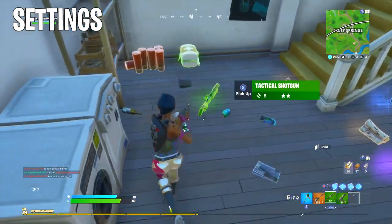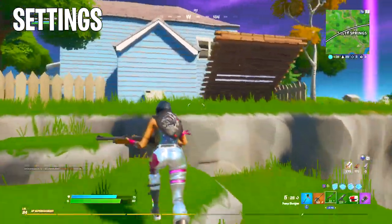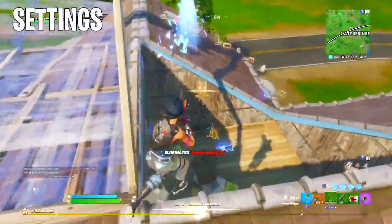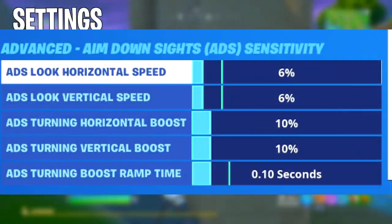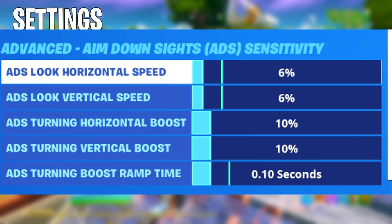Following up is the aim down sight sensitivity, otherwise known as ADS sensitivity. As the name suggests, this affects when you're aimed down sights — basically holding left trigger or L2. The ADS look horizontal and vertical speeds are both set to 6%. The ADS turning horizontal boost and vertical boost are both set to 10%, with an ADS turning boost ramp time of 0.10 seconds.